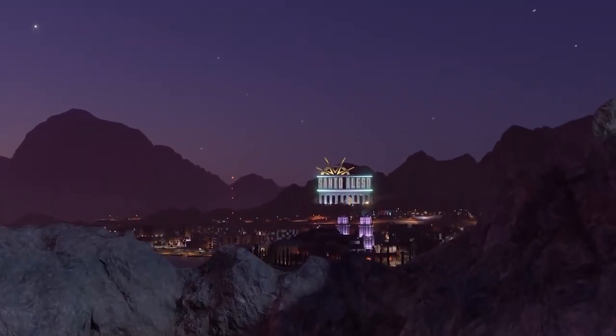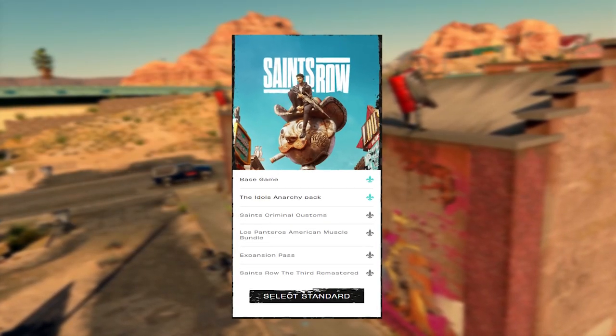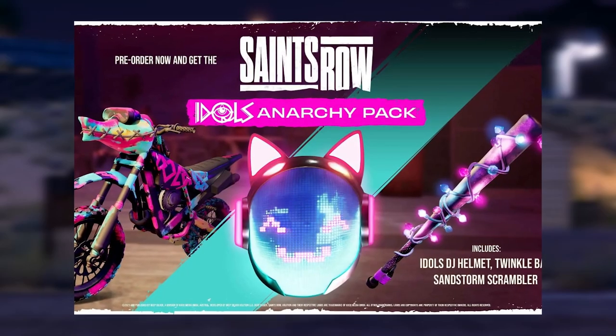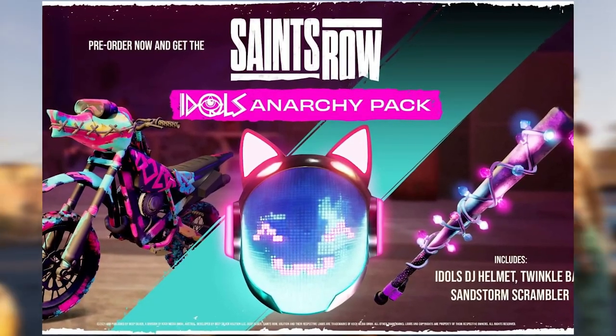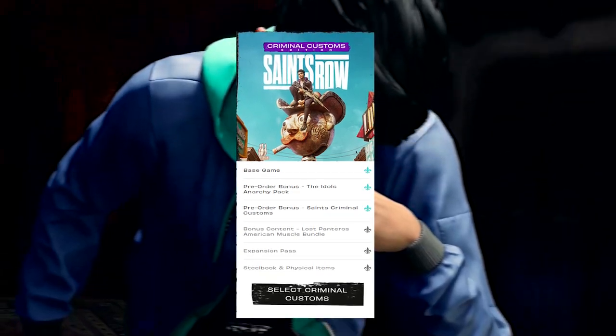Without further ado, let's jump right into the video. The first bundle is the regular pre-order bundle, which comes with the base game and the Idols Anarchy Pack — this includes a DJ helmet, a brutal light-up bat, and a neon illuminated scrambler bike.